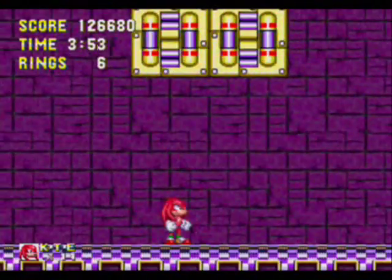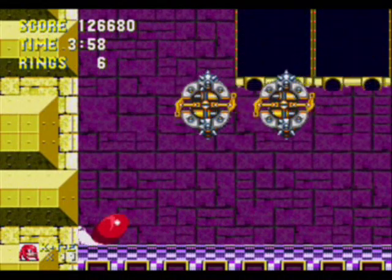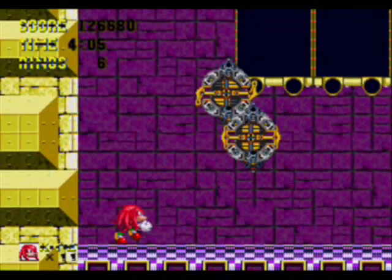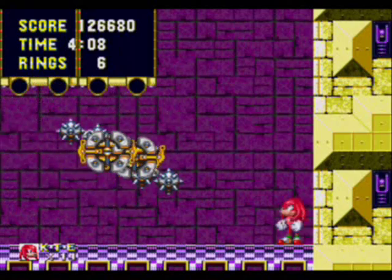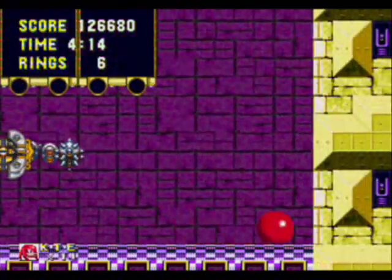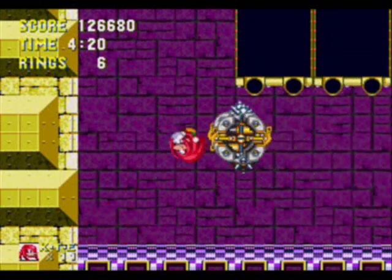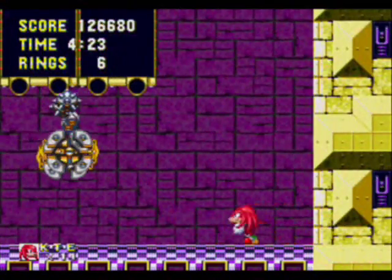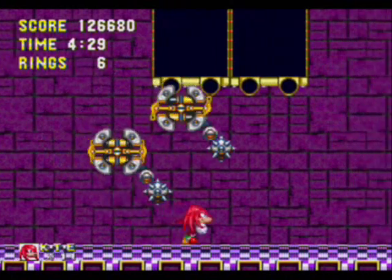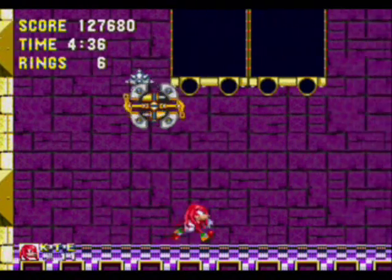We fought this boss before in the Sonic playthrough, but this time there are two of them, not one. And I think because of the platform you're on, the rings will actually fall past the floor to the bottom — so if you get hit, you lose those rings for good. All you really do is spin-dash from one side of the room to the other. When they stop spinning, hit one of them, then do the same to the other — rinse and repeat until all their chains are broken. I know a lot of people get stuck because you hit one and the other is still swinging his chain, but it's not that bad if you know what to do.